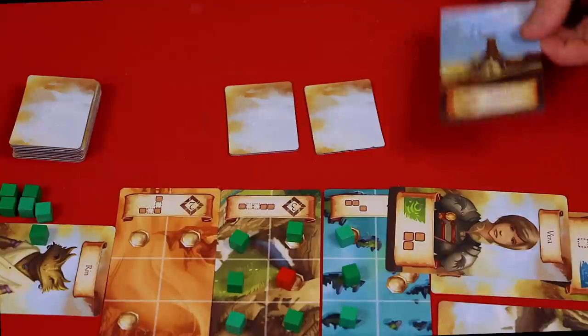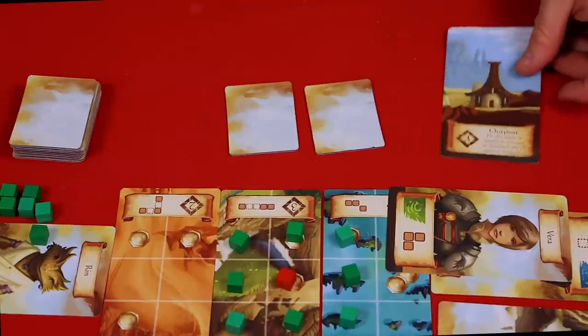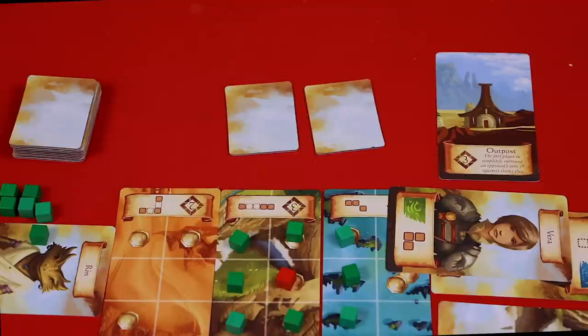Finally, let's look at the outpost. If during the game you can use your cubes to completely surround one cube of one color, you can claim the outpost card. However, only the first person able to accomplish this gets the card.